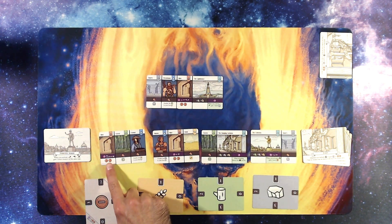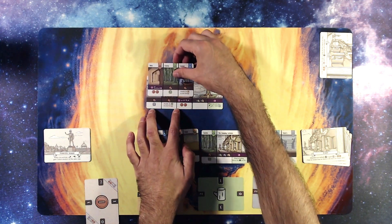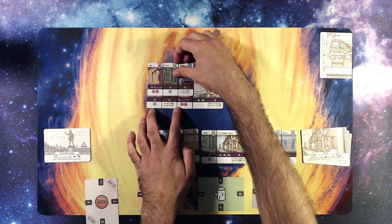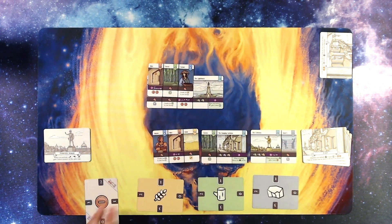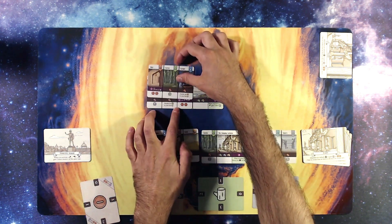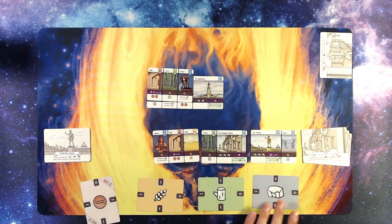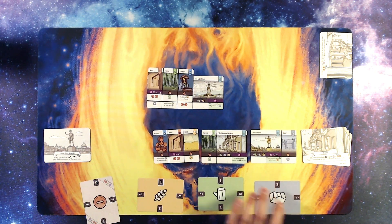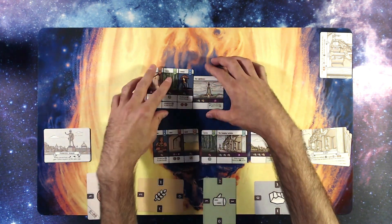This one gives me two victory points per abandoned wonder. I'm going to activate all three of these — just going for it. I pay two gold, then I gain two stones because I gain one more resource, so that's three total. Then I double the amount of wood in my storage to two, and then I gain two gold back. That was pretty good.